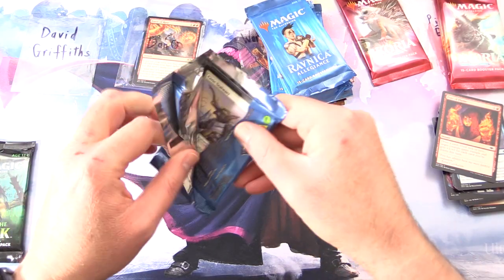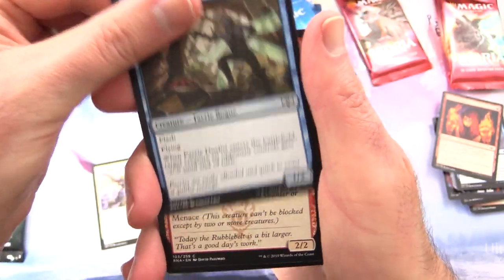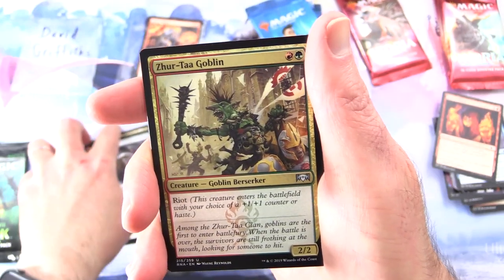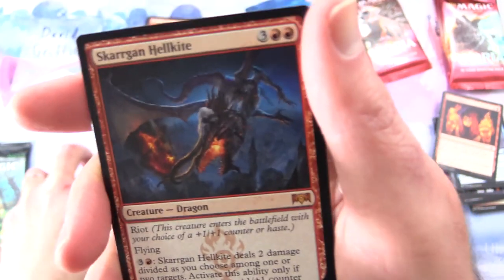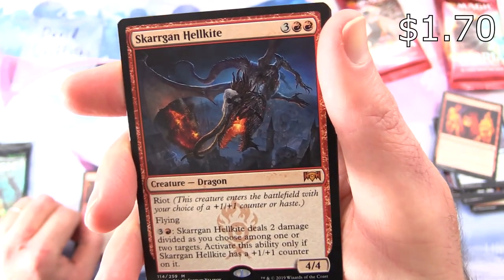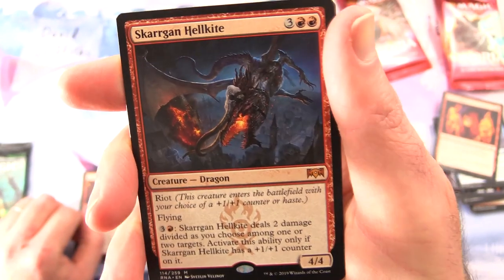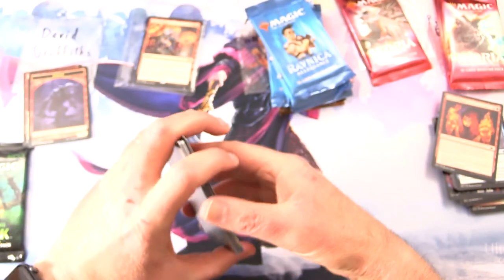Moving on to David Griffiths - thank you for being a patron. Getting stuck into some Ravnica Allegiance here, hoping for Shocklands of course. We've got Civic Steward, Fairy Duelist, Gore-Clan Wrecker, Carrion Imp, Rampaging Rendhorn, Deface, Gateway Plaza, Applied Biomancy, Root Snare, Azorius Locket, Zegata Goblin, Angelic Exaltation, Smelt-Ward Ignus. And a Mythic - a bit of a crappy Mythic but we'll take it. Skarrgan Hellkite, Creature Dragon 4/4 for five with Riot. Enters the battlefield with your choice of a +1/+1 counter or Haste; it has Flying. Three and a red: deals two damage divided as you choose among one or two targets, activate only if Skarrgan Hellkite has a +1/+1 counter on it. With a Gruul Guildgate and a Goblin Token.